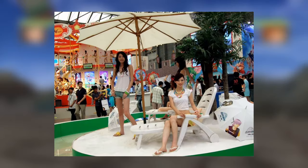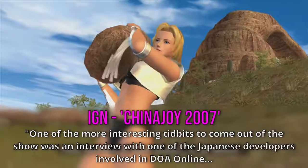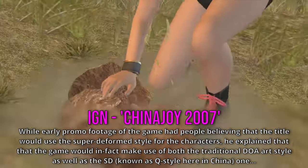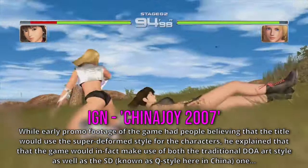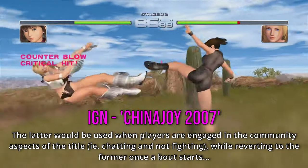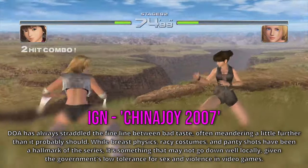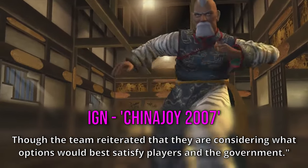I also found this image of some models promoting the game at an event called China Joy 2007, and an article from IGN covering the event gives us the following information. One of the more interesting tidbits was an interview with one of the Japanese developers involved in DOA Online. While early promo footage had people believing the title would use a super deformed chibi style for characters, he explained the game would make use of both the traditional DOA art style and the SD — known as Q style in China — with the latter used during community aspects like chatting, reverting to the former once a bout starts. DOA has always straddled the fine line between bad taste, and while breast physics, racy costumes and panty shots have long been a hallmark of the series, the team reiterated they are considering what options would best satisfy players and the government.